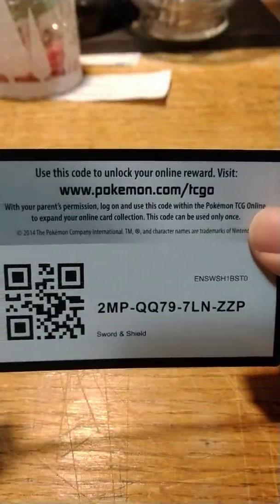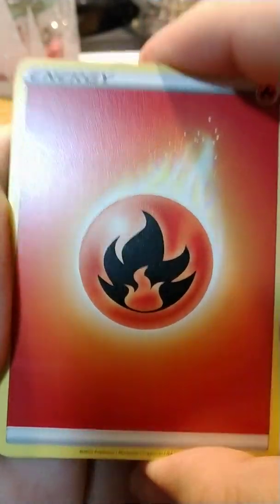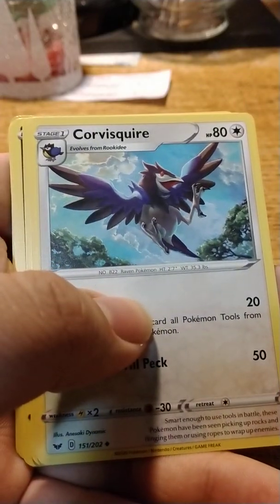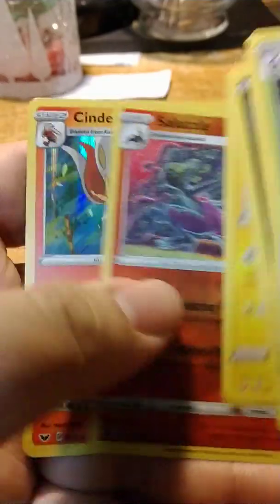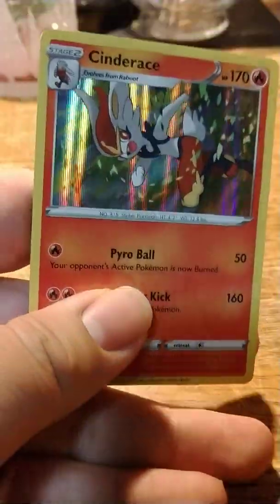Alright, a white code — that means we get a holographic or better. 1, 2, 3, 4 to the front. That still is a good pack trick for those of you who are wondering. I want to say that the design on the energy card is a little different too. Mantyke, Dottler, Corvisquire, Diglett, Skorpi, Hoho, Scorbunny, Pikachu, Salazzle, and a Cinderace — however it's pronounced. And that's our foil pattern on the back there. Good card. Got my sleeves for this one.